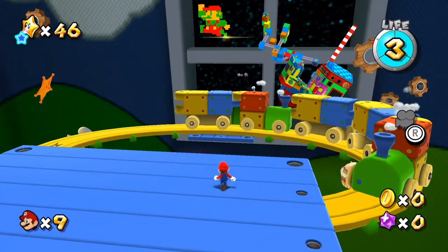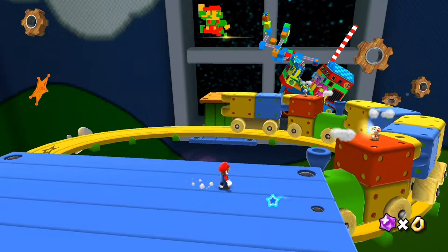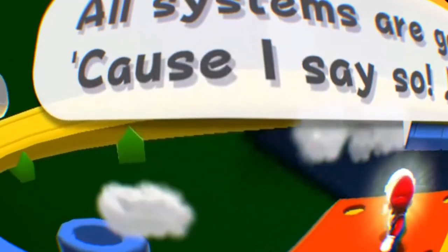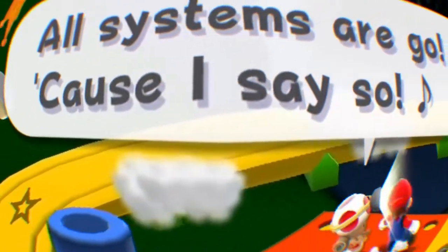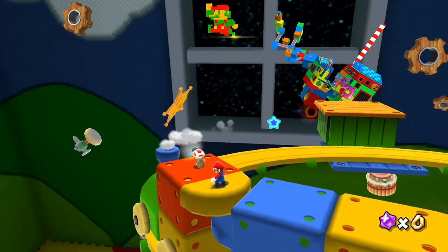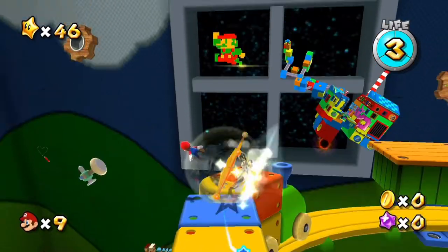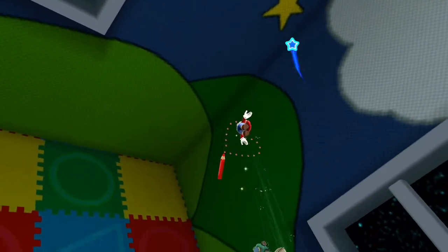We got this train again, and the star is on the left side this time. On board. Auto systems to go — why? Cause I say so. The toads, man — Peach's best guardians, riding a toy train while she's captured by Bowser.